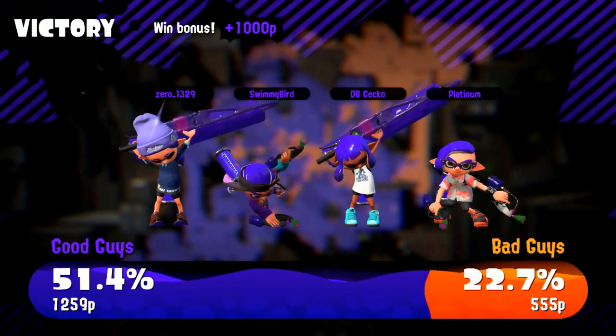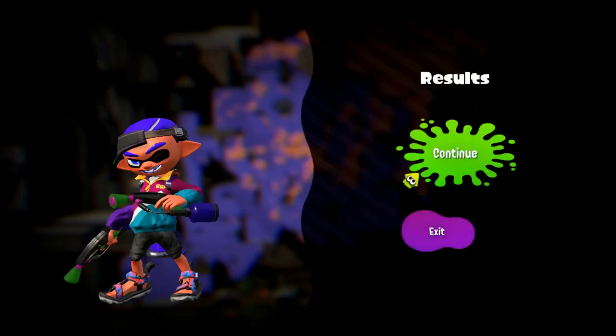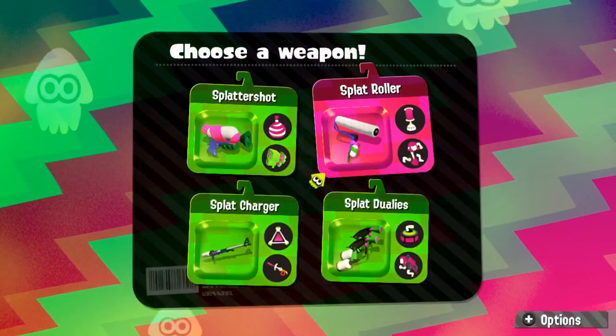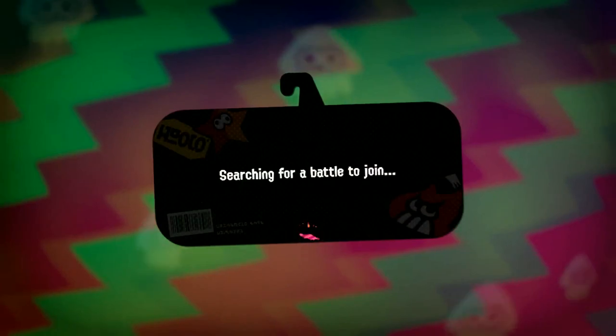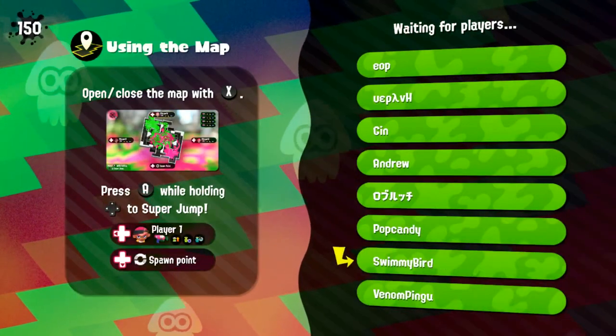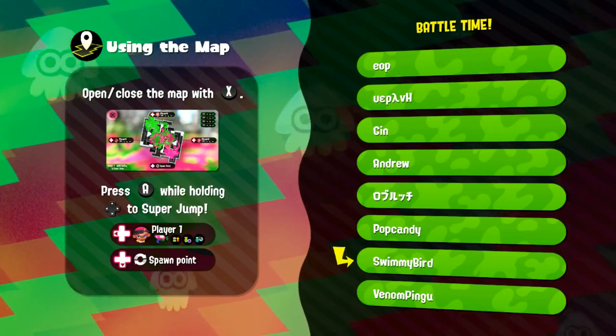I keep forgetting that when people super jump in, they could have the splashdown if they're using a roller — they could jump in and hit you with that special. So let's switch over to the roller and play a couple matches with that. That outfit that you occasionally get on the one kid with the sideways visor — that 80s, early 90s track jacket that I would have worn in kindergarten, probably — and the open-toed velcro sandals is a look.